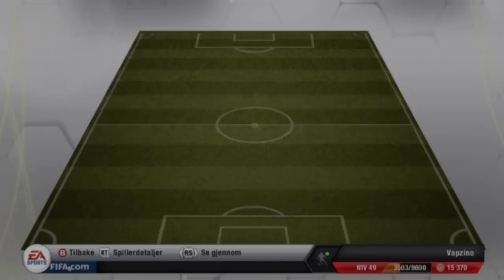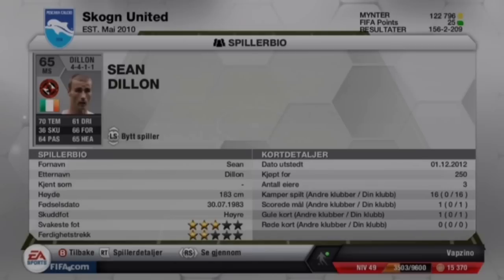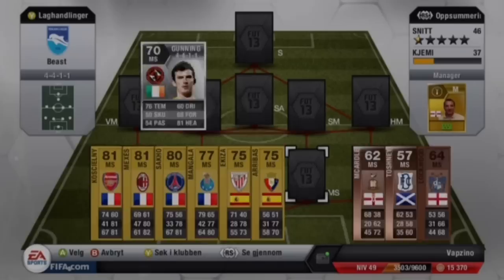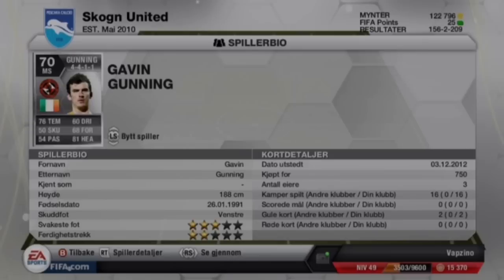The first center back is going to be Dylan. Dylan plays for Dundee United. He was one of those players that surprised me really much, because I thought he was going to be a filler player for chemistry reasons. But he has been really awesome with the second center back, which is going to be Gunnings. Gunnings is really strong and fast, and you need those two things for a center back. He has some good headers as well.